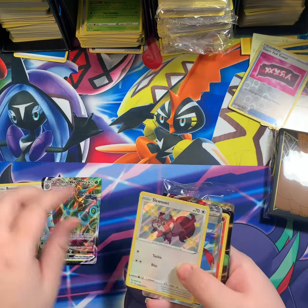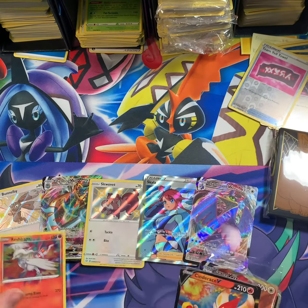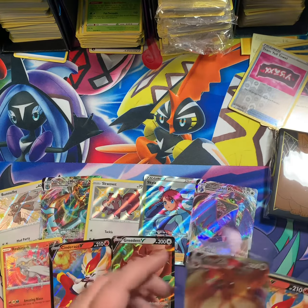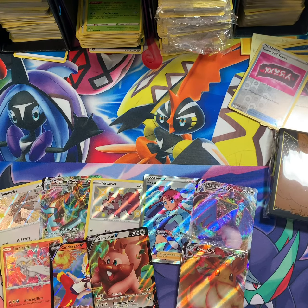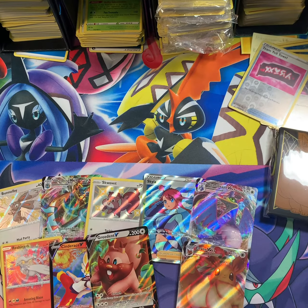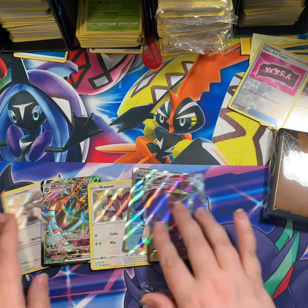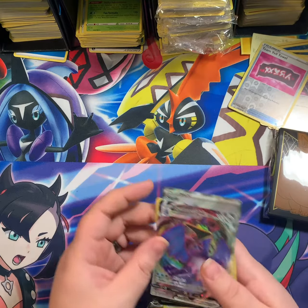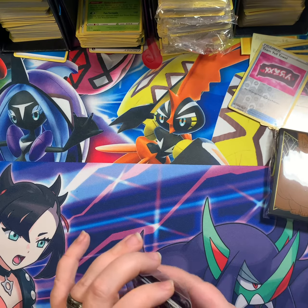Pack ten: Bunnelby, Delmize, Squirtle, Skwovet. Can you guys feel this? Yes. Cramorant. Out of 10 packs we got nice stuff. I mean they're not great, but it's a solid box. When I first started, I would have been happy to get this. Some of these might be worth some money since I only pulled singles of all of it. None of these will be for sale.